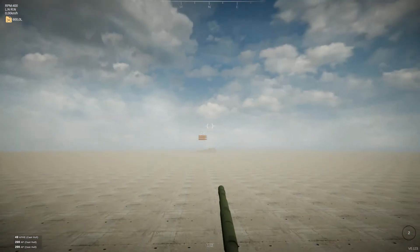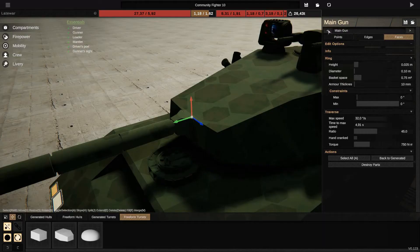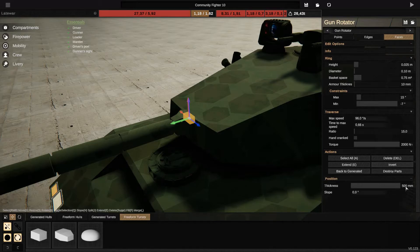This is also the same technique used for the gun rotator to make a stabilizer — you reduce the ratio. For this example I have set maximum armor thickness, which helps avoid the shaking of the gun.